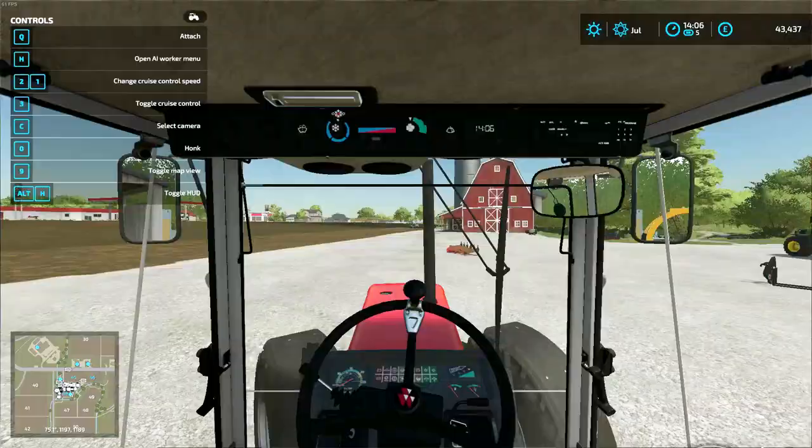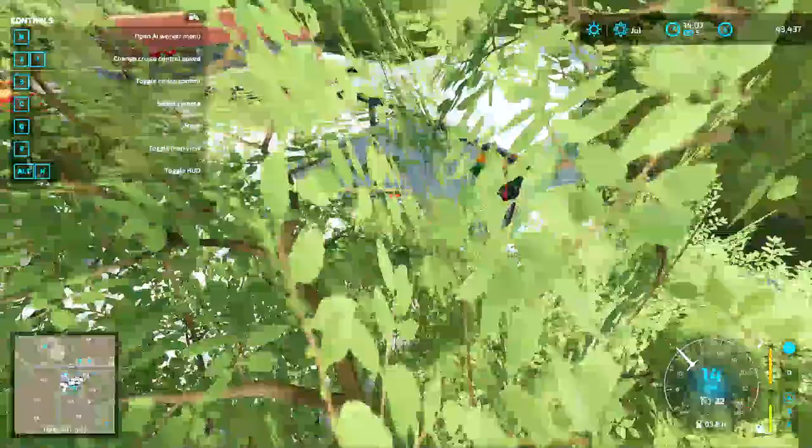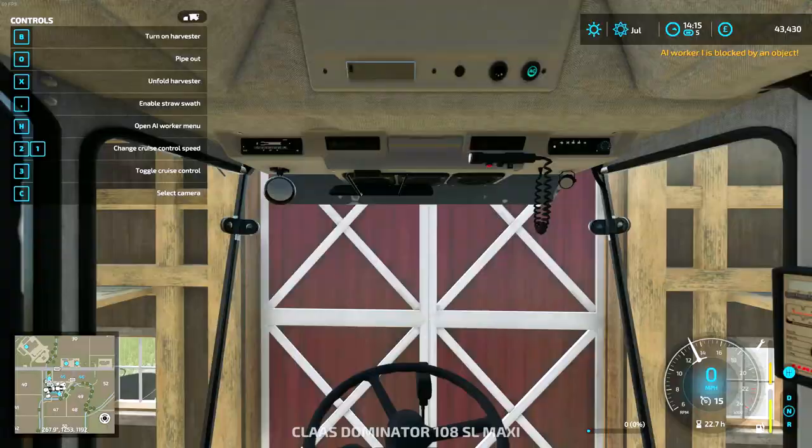First things first, we're going to go ahead and set this massive Ferguson on its way to do some cutting of the silage over another field. Then after that, we'll go and pick up with the forage wagon, turn it into silage. Now, I believe this tractor can do it. So that's him away working and we can get on with our mission.